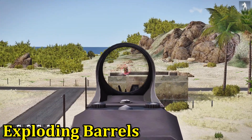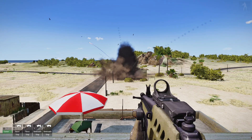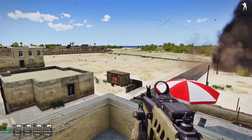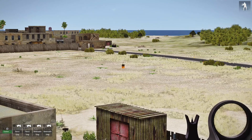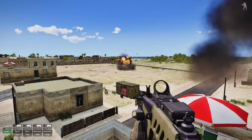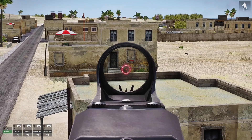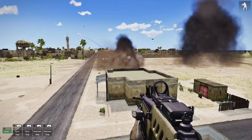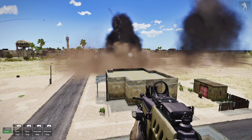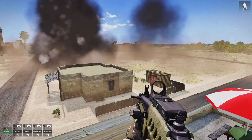Let's start with the barrels and see how these work. The barrel will basically start on fire — you can see what they do. Let's shoot this one. The barrel is starting to fire and it just blows up. Whatever they are next to, they will do a lot of damage, lots of dust.